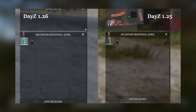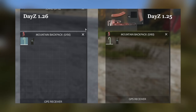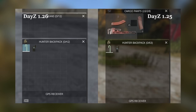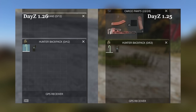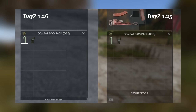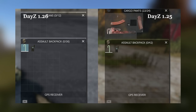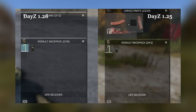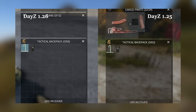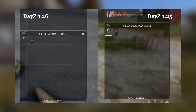Then the second update came out for DayZ Experimental, and this one included the change to backpacks. Every backpack in the game got reduced in size significantly. Even the new sling bags that were added last year got an inventory nerf, which I found quite interesting, as those backpacks were already quite small — and they made them even smaller. As far as I know, all the sling bags got reduced by 10 slots.